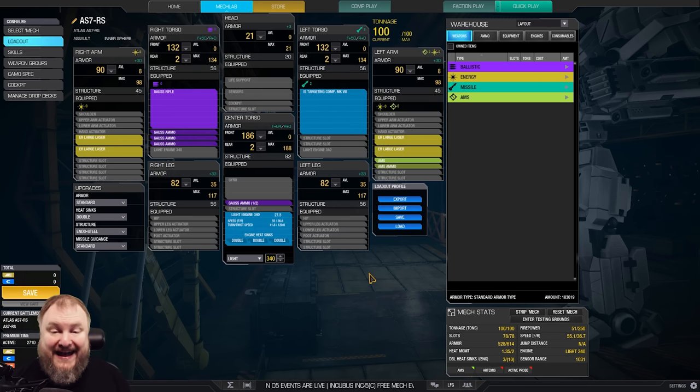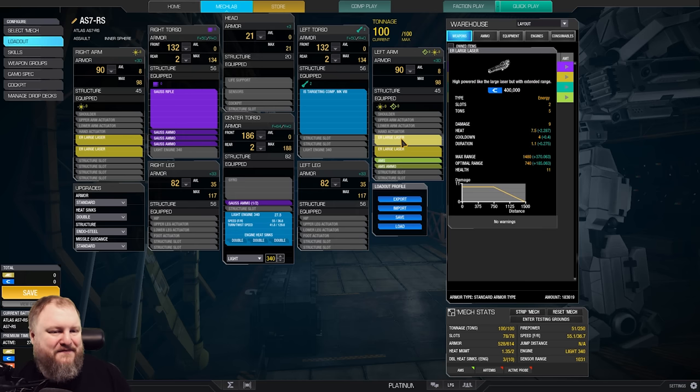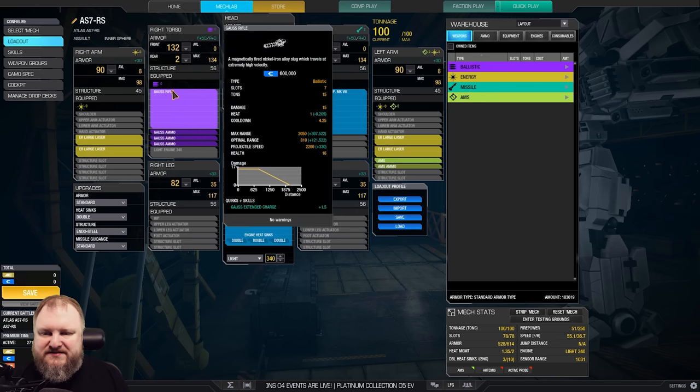No extra cooling. End of steel structure, double heat sinks, standard armor. Firepower: 51. Doesn't sound like much, but here's the kicker — look at those ranges. Optimal range about 920 meters with the ER larges, and the Gauss rifle about 920 as well. That's optimal range. You can hit targets and do some serious damage over time at 1500 meters — no problem.